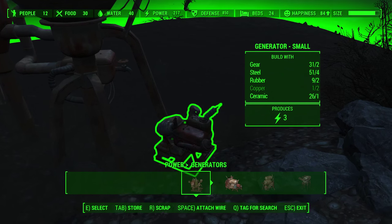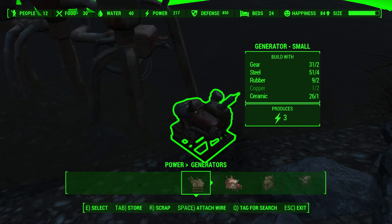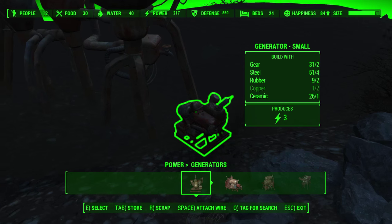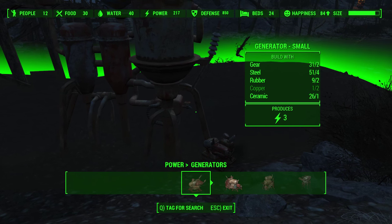The next step is to place down a power generator — this can be any power generator. You want to place it as close to the water purifier and land as you can, kind of the same way as you're seeing here in the video.